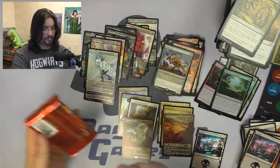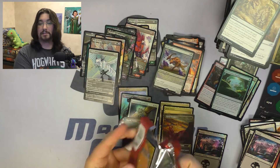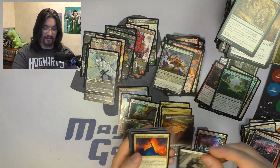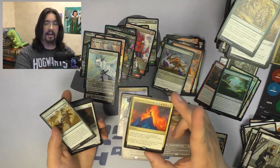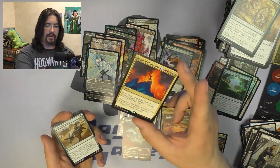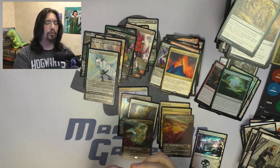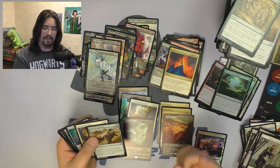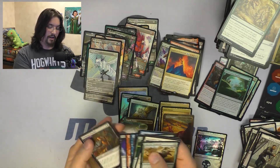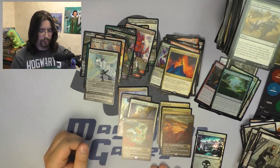One pack left — final pack. Will it be another amazing double Triome hit? Probably not — we'll see. Inspired Ultimatum! I love this card. Out of the ultimatums, I think Inspired Ultimatum and Ruinous Ultimatum are the two good ones out of this set. It's nice to see an Inspired Ultimatum coming out there. No other alternate arts though, so that's going to conclude this box.